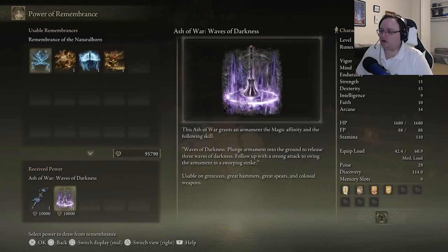Ash of War: Waves of Darkness — this I can use. 'Grants an armament the magic affinity and Waves of Darkness — plunges the equipment into the ground to release three waves of darkness, follow up with a strong attack to swing the armament in a sweeping strike.' Great axes, great hammers only — so we can't use this. Alas, because that seems awesome.